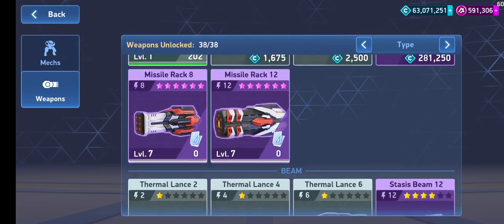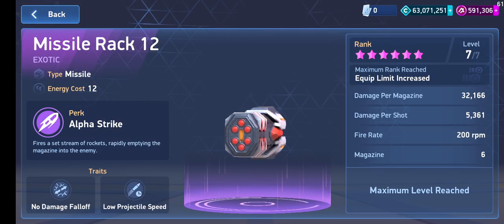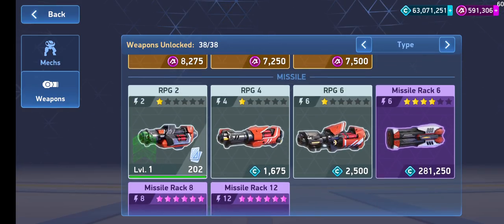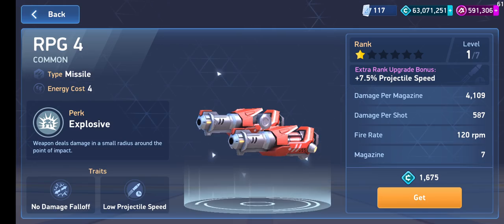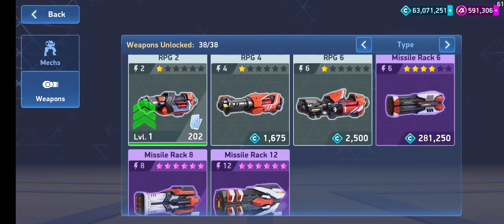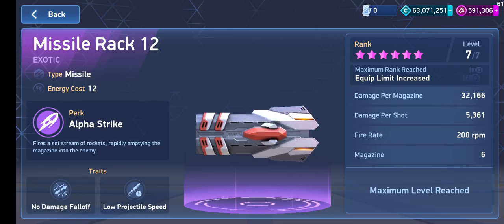Let's start off with the Missile Rack 12. The fundamental question is: is it worth it? It's a very simple question. Like every other weapon — for example, RPG 2 versus RPG 4 versus RPG 6 — is RPG 4 better than RPG 2? Of course it is; it uses more energy, it has more max damage. And obviously RPG 6 is better than 4 and 2. So it's the same question: is Missile Rack 8 better than Missile Rack 6? Obviously yes. So is Missile Rack 12 better than Missile Rack 8? Of course it is. Let's actually compare it.